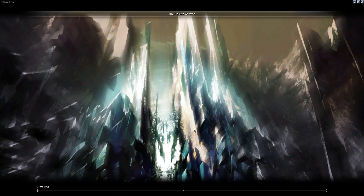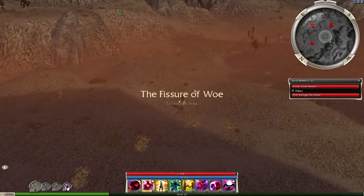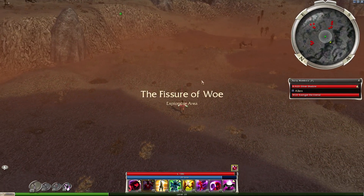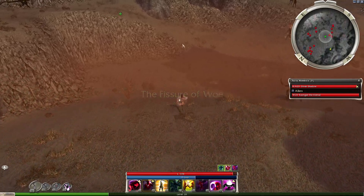Alright, let's go in. First thing we're going to do is pop the alcohol, and that will give us Stability on our Dwarven Stability. Then put up Shadow Form, Dwarven Stability, use Dark Escape, and run up here.